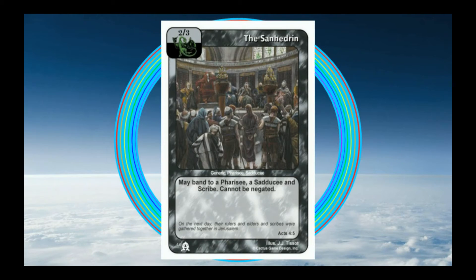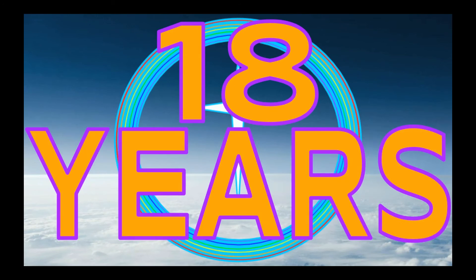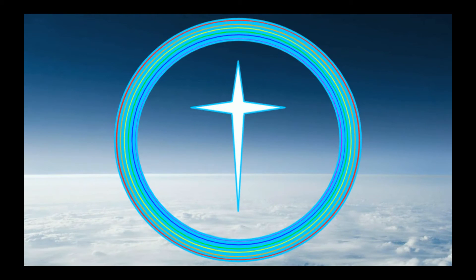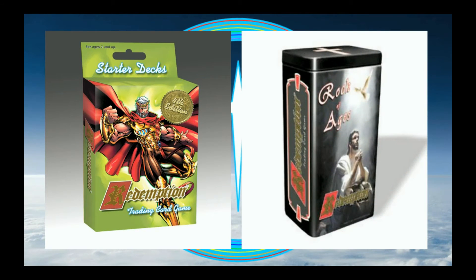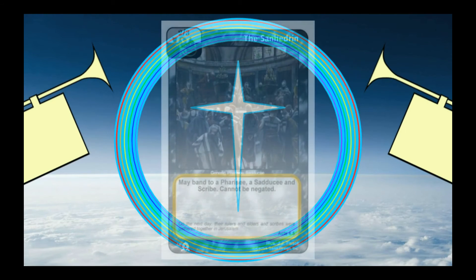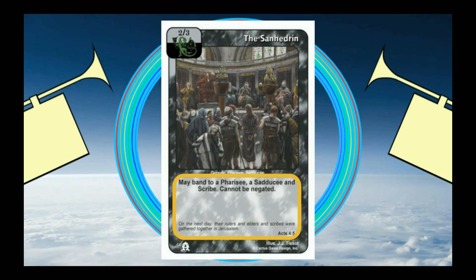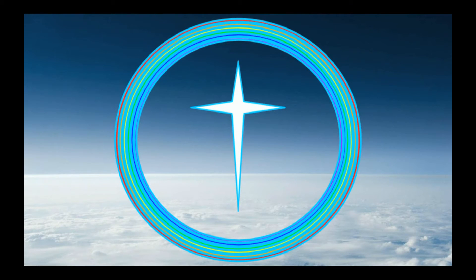But just like not all prophets are good guys, not all religious leaders are good guys. Let's say my opponent blocks Jethro's rescue attempt with... Whoa. Why does this card look so different from Jethro? You see that special ability on Jethro — was that difficult for you to read? Does it seem odd that the text imperative for you to read is not only hard to read, but is simultaneously obscuring the beautiful card art? Well, this is what Redemption cards looked like for 18 years before Cactus finally decided to redesign the cards with the 2013 release of the 4th Edition Starter Deck and their corresponding tin, Rock of Ages 3.